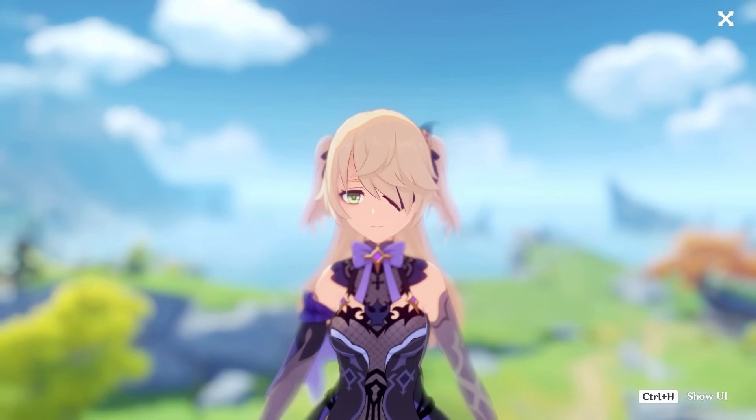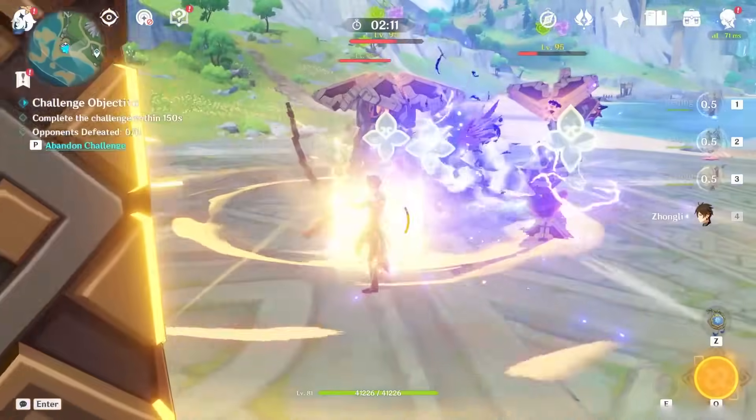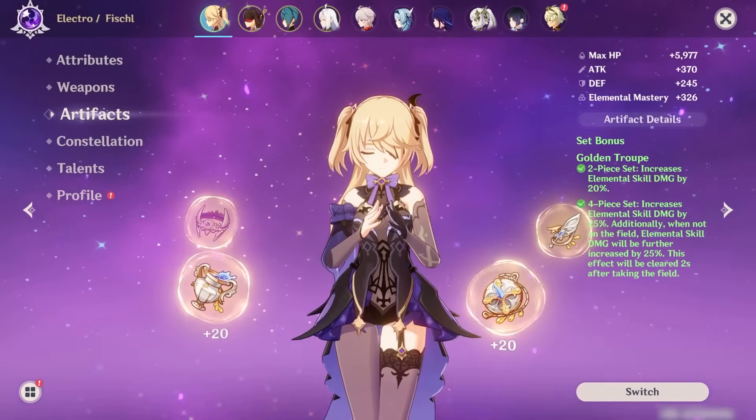You guys know Fischl, right? Carries a pet owl around, does Electro damage, pretty much fits into any team. Well, as it turns out, the release of Fontaine only made her even better, with the new artifact set being her new best-in-slot.